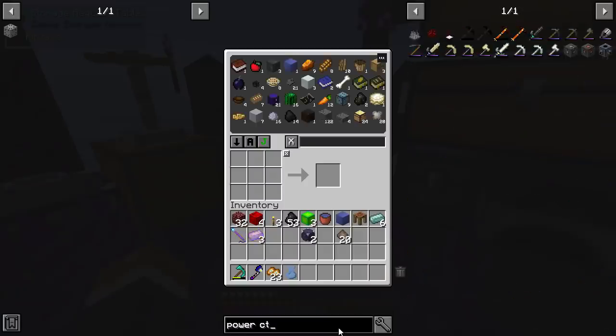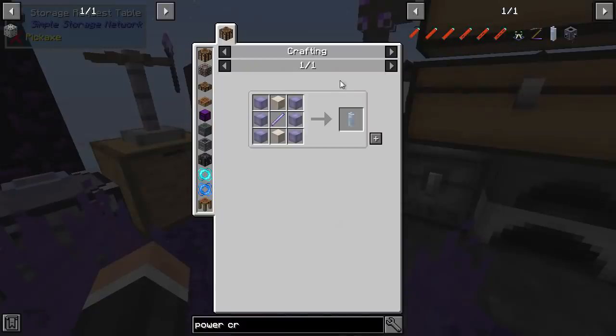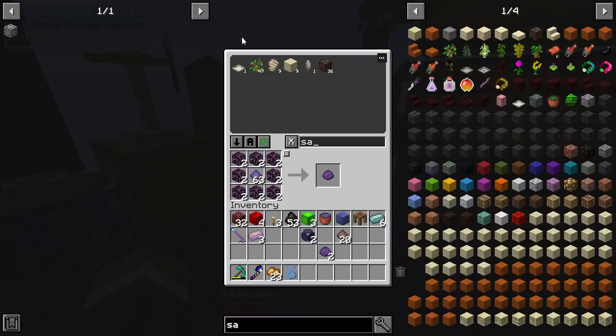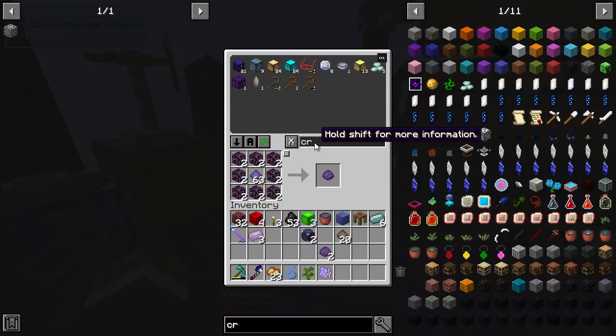Power crystal - here we come. So we need some crystal blocks, which is fine, and we need mysterious... all of that stuff. We might need to make another mysterious tree - in fact we definitely do. So sapling, oak sapling, and then I think we need fertilizer as well.